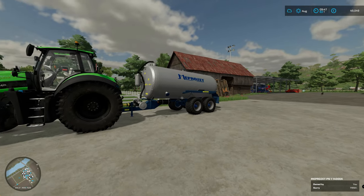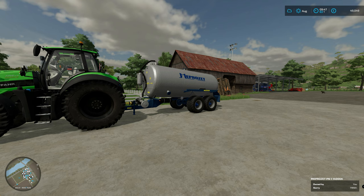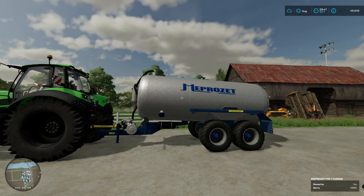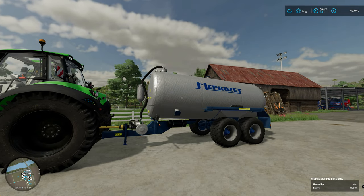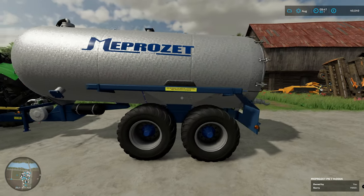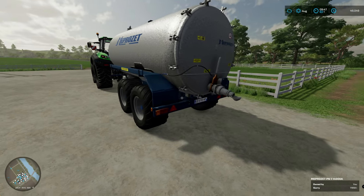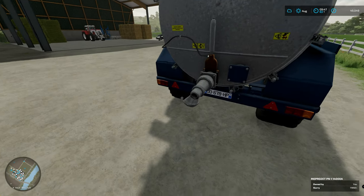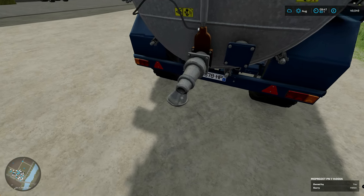I did try and generate a bit of money because the money was getting low. I had a fancy slurry spreader, so I decided to sell that and go with this one, which obviously saved me some money. I got a bit of money back in the bank account which has helped a lot. But obviously it's not as good - it hasn't got a dribble bar, it kind of just sprays out at the back as you can see here.